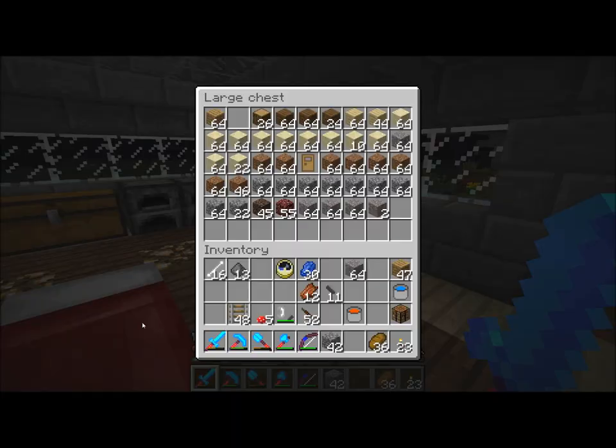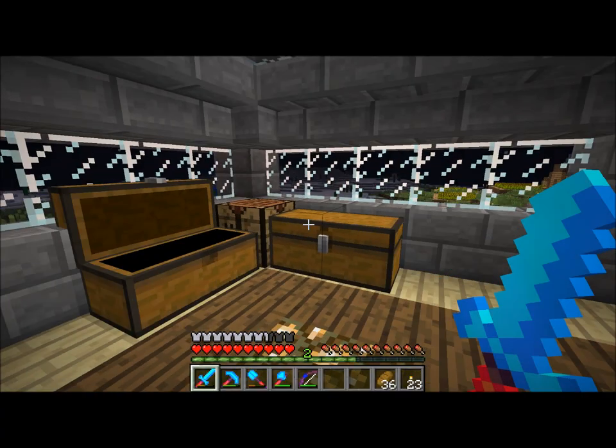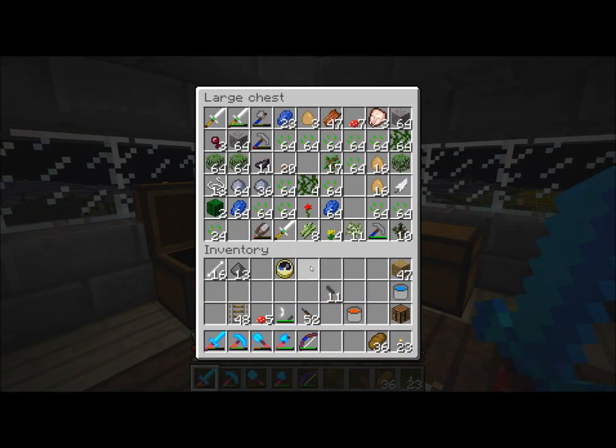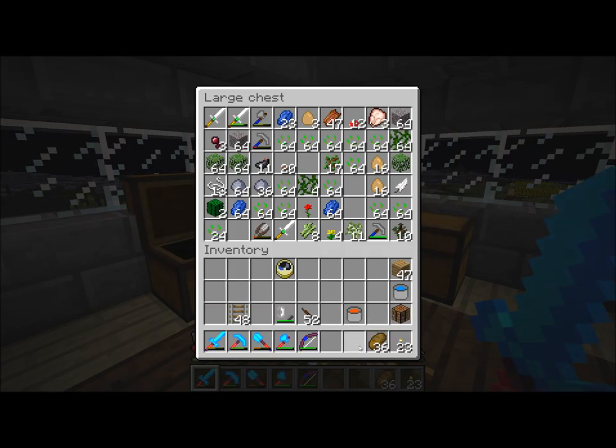Put the bows in here. I've been moving as many blocks as I can into this chest, because this chest and this chest are both filling up incredibly quickly. Gunpowder goes in the useful chest. Bones go in the useful chest. Oh no, we're over. Those in there. Actually, I think I have mushrooms in here. Yeah, I don't really know why. I have brown mushrooms — I do. I have both.